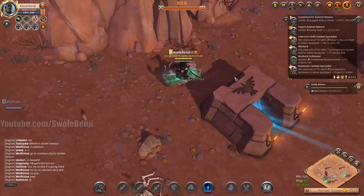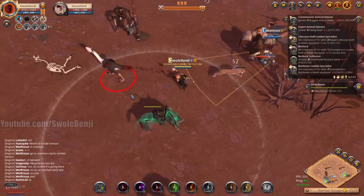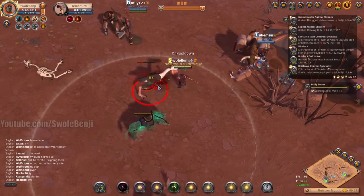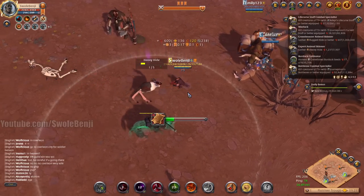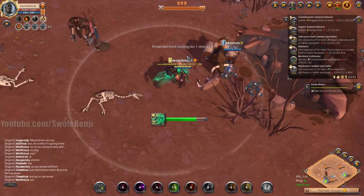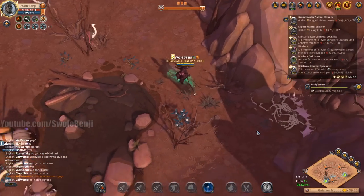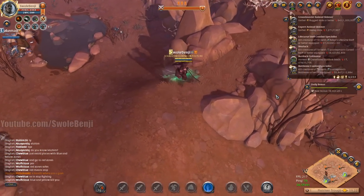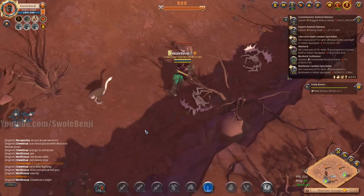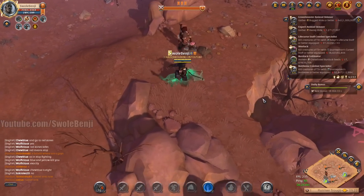Let's continue using our map — there should be two tier 5s over here. We're going after tier 5s mainly. There's a PvP flagged player, but I am faction flagged, therefore he cannot touch me. There should be a second bird here so we're going to park between the two birds and pull both of them. We don't have Hide Animal Poison active but that's okay. They die pretty quickly and I'm taking almost no damage.